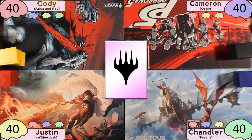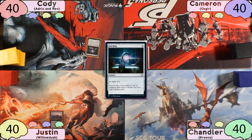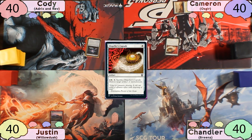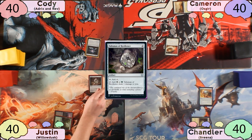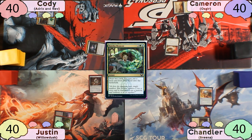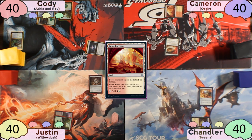Chandler wins the die roll and plays his Caves of Koilos, passing. Justin plays a Swamp and passes to Cody, who plays a Forest, then taps for 1 and plays his turn 1 Sol Ring — everyone at the table glares at him. Cameron plays a Plains, then casts Dispeller's Capsule before passing. Chandler plays an Exotic Orchard, taps for 2 and casts his Mind Stone. Justin plays a Forest, taps for 2 and casts Talisman of Resilience. Cameron bounces his Plains with Boros Garrison.